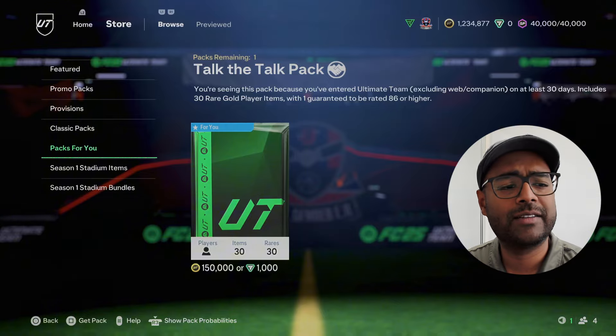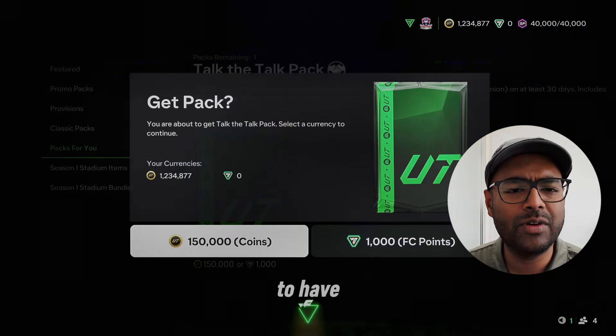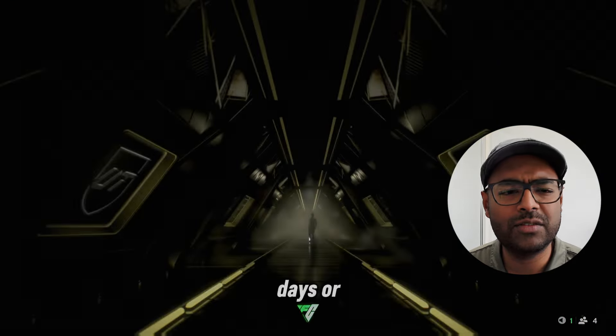First up is the Talk to Talk pack. This pack you need to have logged in for, I think, 30 days or something. I opened this with coins on my first account and I think I packed Pedri Team of the Week, which is the only decent pull. I don't recommend opening this pack because, as you'll see, the rest of the cards weren't that good.